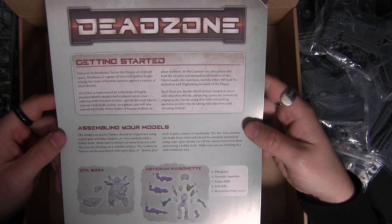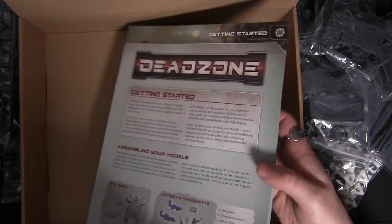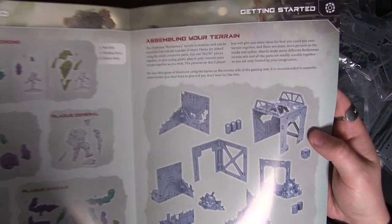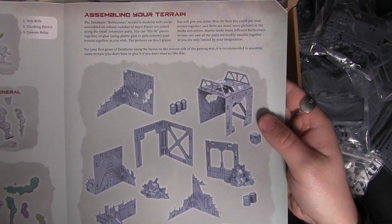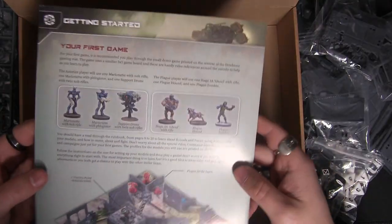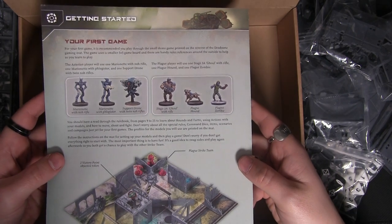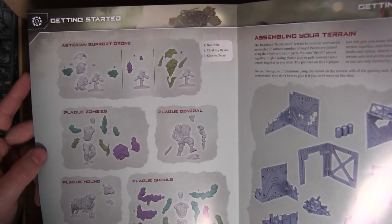And then because it's a two-player starter set, you have a nice handy little getting started guide in here as well. This covers how to assemble the models and how to assemble the scenery — you can see there what I was talking about with the connectors. This is really handy if you're new, not just to Mantic or Deadzone but to the hobby in general — it just makes it all much more accessible.